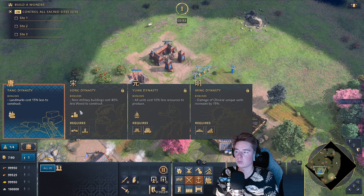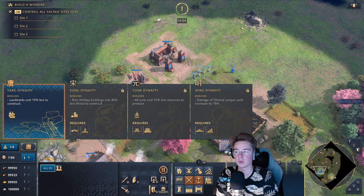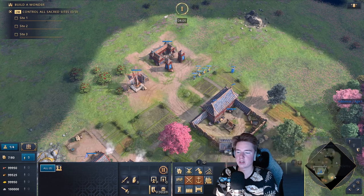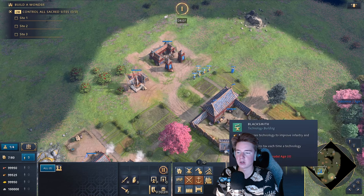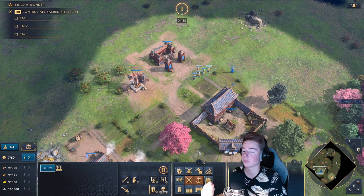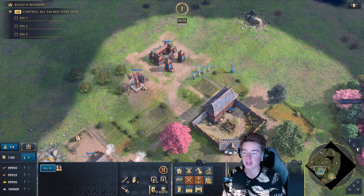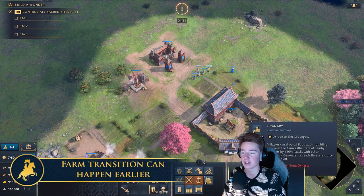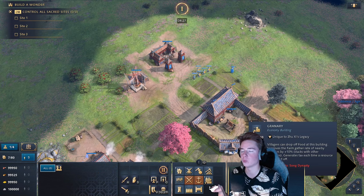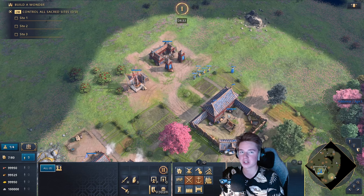The Song Dynasty, unlocked by building the two Feudal landmarks, makes all non-military buildings cost 40% less wood to construct, and we get access to the Granary. Every building that is not military type will be discounted. You'll build houses for 40% less, farms for 40% less, granaries for 40% less — full granary setups for 600 wood, which is absolutely insane. You can boom really well with the Song Dynasty, getting a great reduction to wood costs.